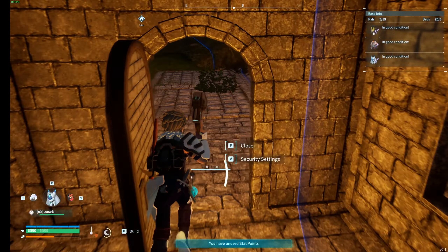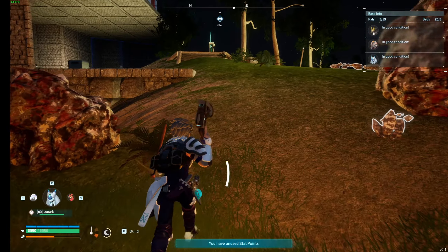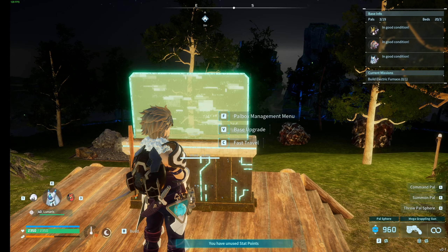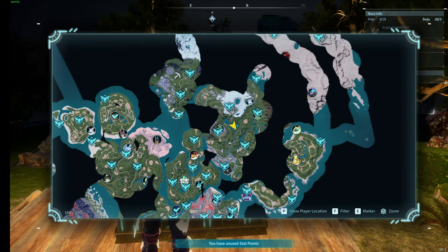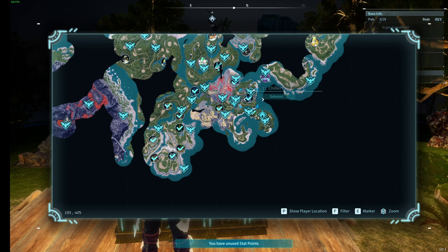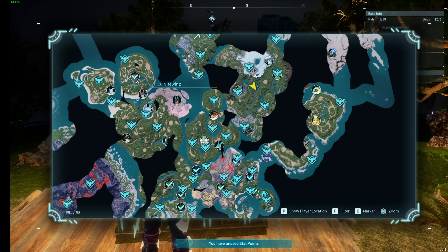Excellent. Food. We got plenty of food. All right. No. No. See? Yes, there we go. Okay, we got all this area done. We have all of this area done. This guy's level 45, 29, 23, 18, 23, 47.